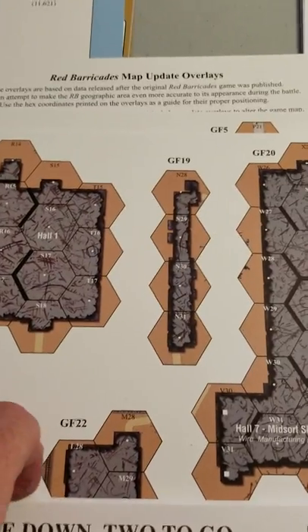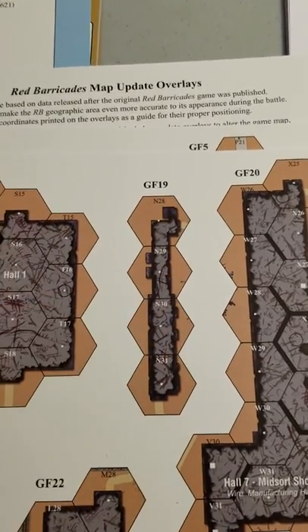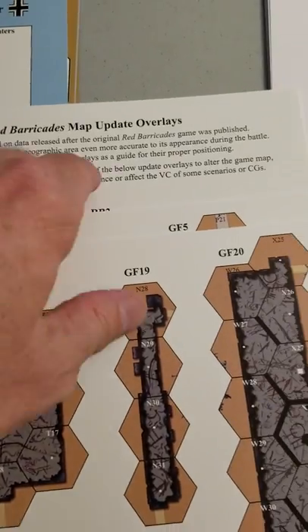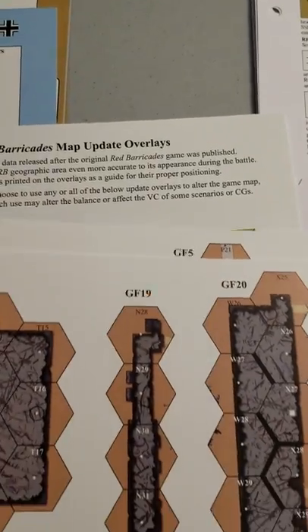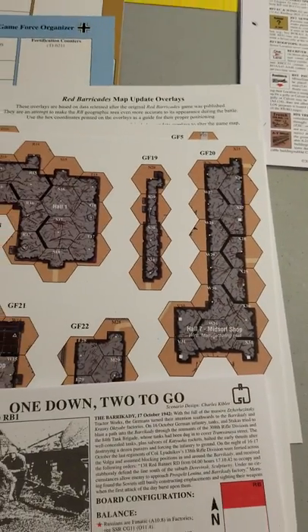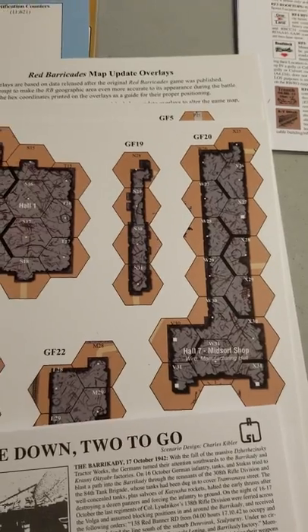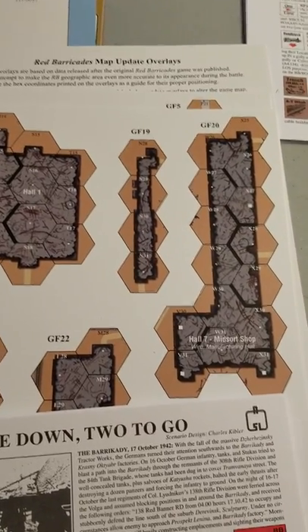Here is something really cool: these are the update map overlays. As it says here, it's based on data released after the original Red Barricades map was published, and we also have gutted factories. So no longer do you have to imagine — you can cut these out according to the rules and then place them down on the map as you play.